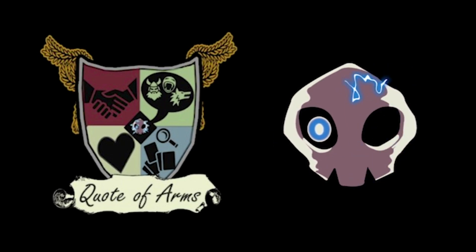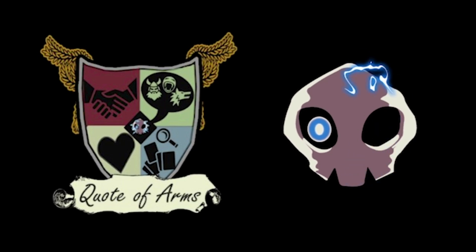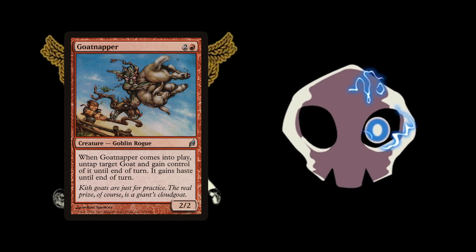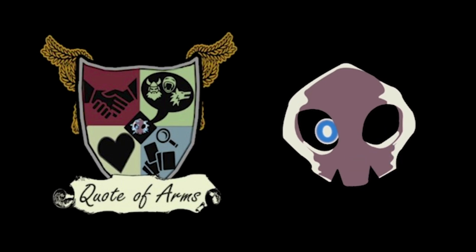I wound up going 5-2 with it. Funniest tech was in the sideboard I had a Goatnapper. It managed to take a Chameleon Colossus because Green-Black Elves was the big deck, and the Chameleon Colossus was one of their big win conditions. I couldn't take it out with Shriekmaw since it's pro-black, so I put one Goatnapper in the board — and the Colossus is also a goat.